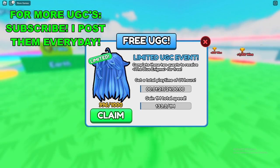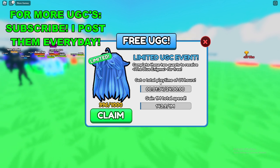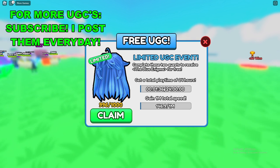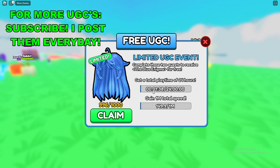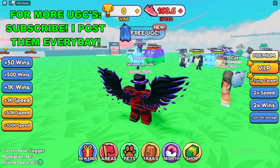Once you're there, you'll see a free UGC event. Complete these two quests to receive the blue Enigma for free. The first quest is a total playtime of 24 hours — which is a lot. The second is to gain 1 million total speed. As you can see, my speed is already going up just from me standing here.